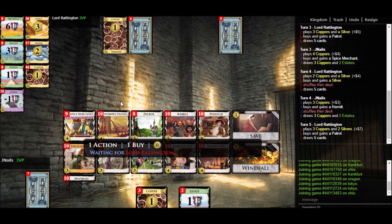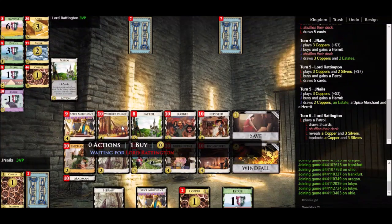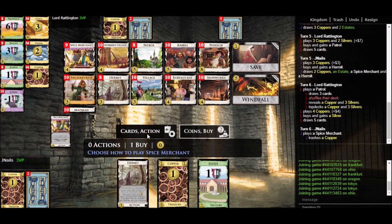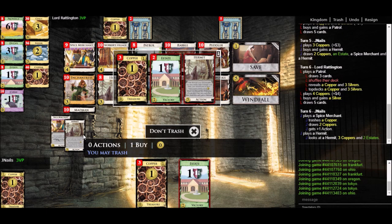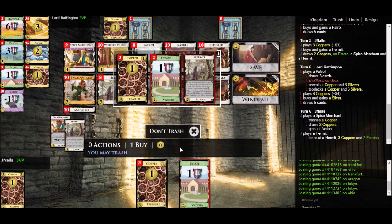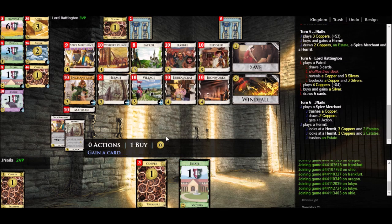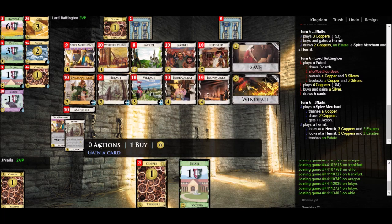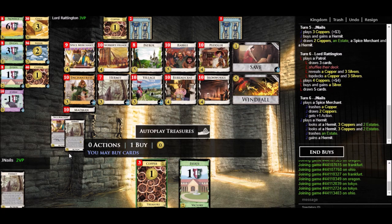We've got three coins again, so let's just buy a second Hermit. We'll play Hermit and trash a copper. Hermit can trash cards from either your discard pile or your hand. It doesn't really matter whether I trash the estate from the discard pile or hand, so let's trash the one from the discard pile. This would be a good turn to get a Madman — we said Madman is really strong even if fleeting. I could elect not to buy any cards this turn and turn my Hermit into Madman. I'll do that, but I will lose my Hermit so I'm going to get another Hermit knowing this one's going bye-bye.